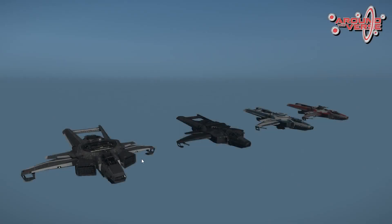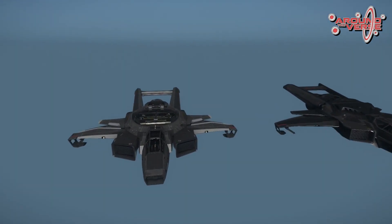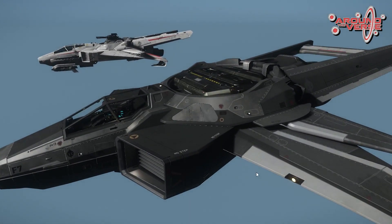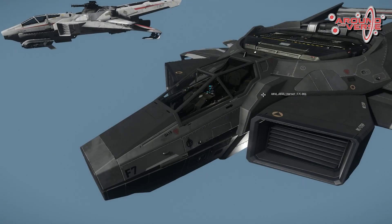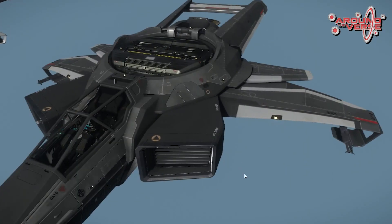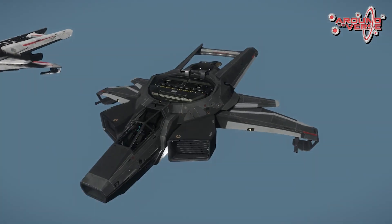Let's have a look. So here we have the new Hornets lined up, which are actually the original Hornets but they've just been remodeled, essentially. Nothing changes on the model itself in terms of functionality or dimensions — everything stays the same. All I've done is basically go through and clean up the model, add our new modeling techniques with the panel detail and the new materials that we use, and basically bring the ship up to the level of our other current ships in the game.